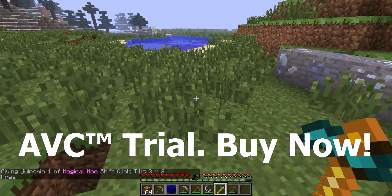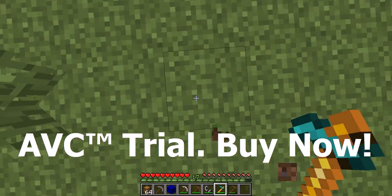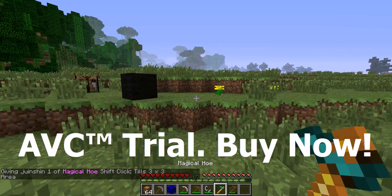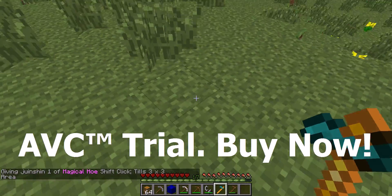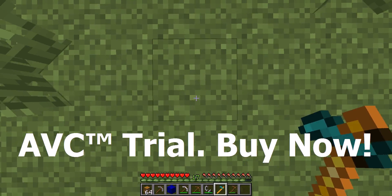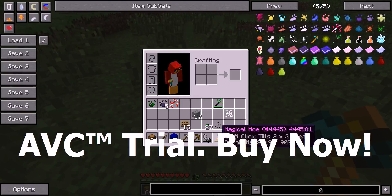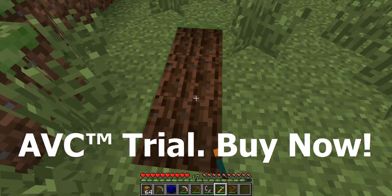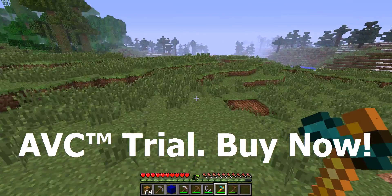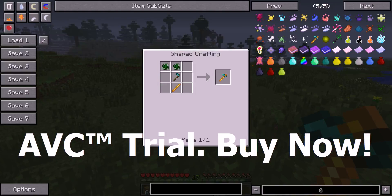Okay, there we go. It's this - Magical Hoe. Normally it works like a normal hoe. When you right click it will till one place, and it has 9000 durability. Or when you shift and right click on the ground, make sure there's a 3 by 3 area. If you shift and right click, it should be 9 minus 9 durability. But it actually minuses 81 durability. So I suggest don't do that. But if you really want to till very fast and you have a ton of materials, then you can do that.